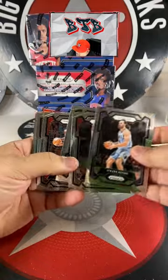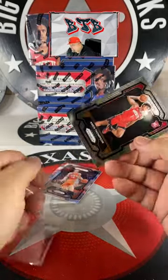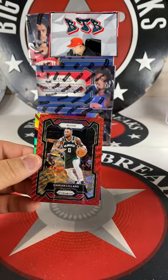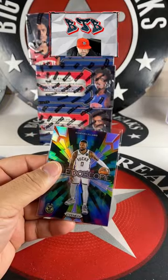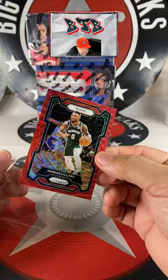There we go — Sanogo. Amen Thompson with the base rookie. Dame Lillard first year prism ruby. Dame Lillard on the kaleidoscope — nice. Silver prism spot is Rosier. Then we got Dame Lillard on the ruby wave — Christian Ramsey.